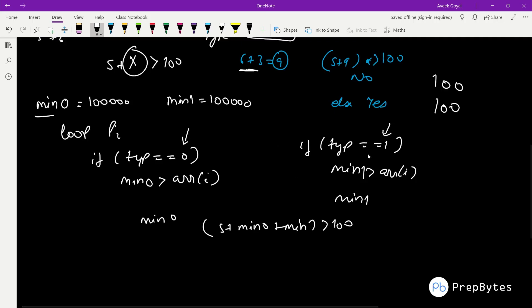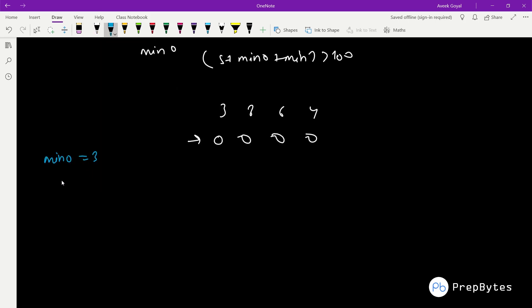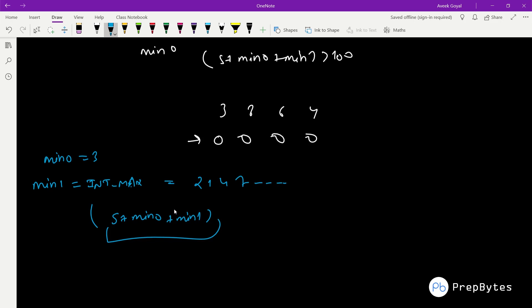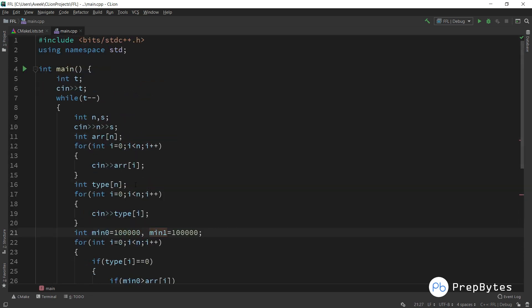Important note: do not initialize min0 and min1 using INT_MAX if you are working with int, because if no forward exists in the input, min1 will be INT_MAX (around 2.1 * 10^9), and adding s + min0 + min1 will overflow the integer range. Instead, use long long in C++ or Java, or use a smaller sentinel value like 10^5. That covers the solution — thank you.